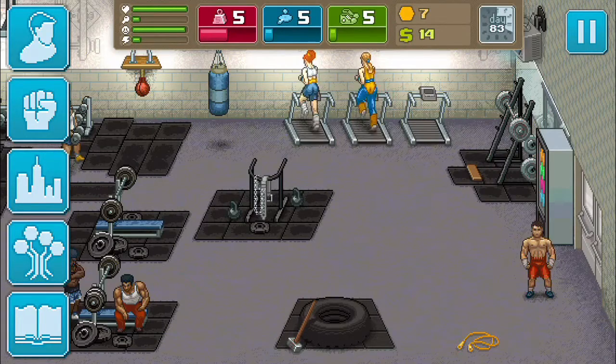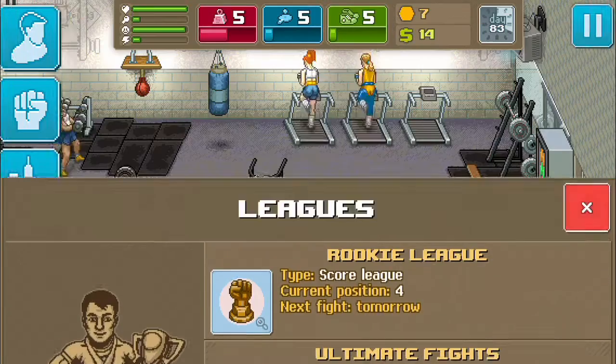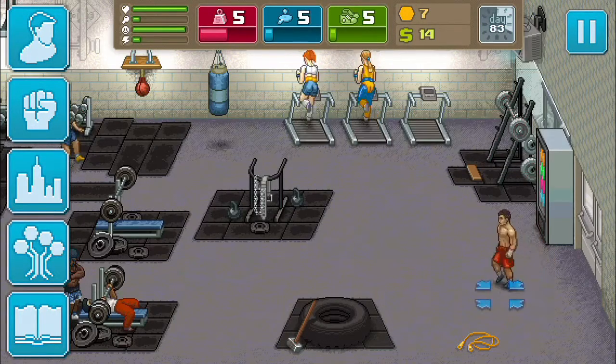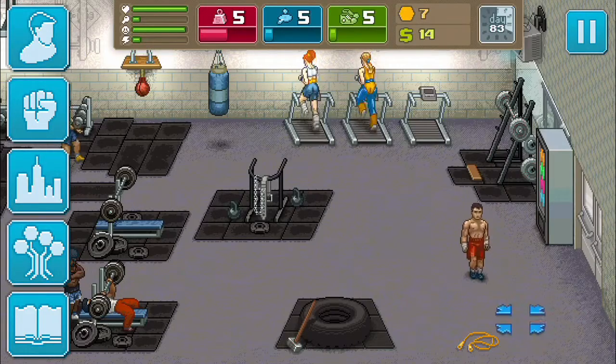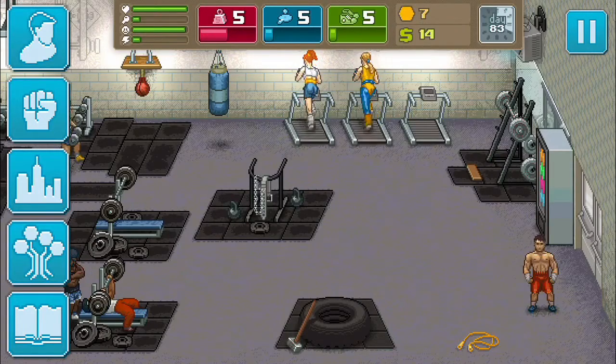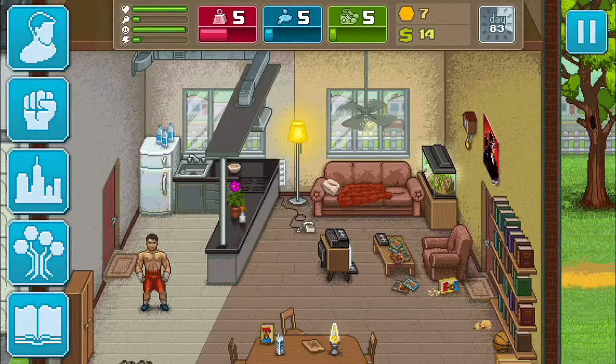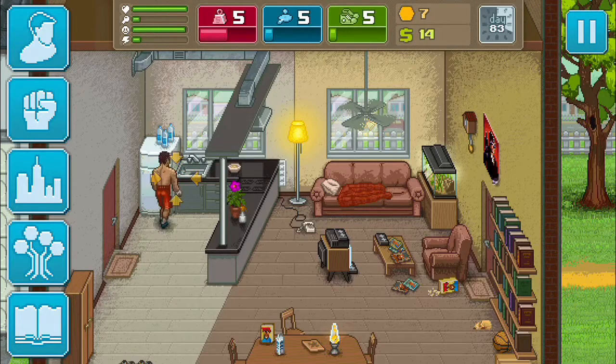You can see right here: health, food, mood, and energy. You need food and energy to train up your abilities. I'm quite low on food and stuff, so let's go back home.